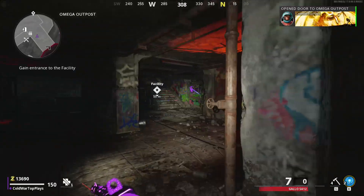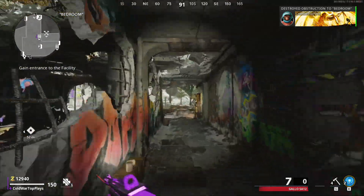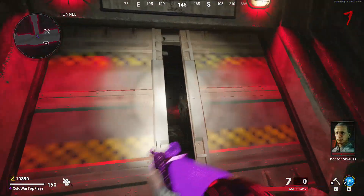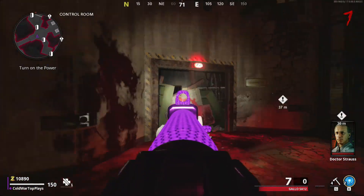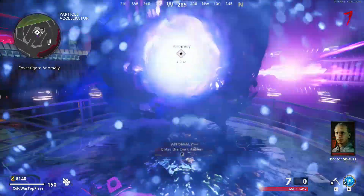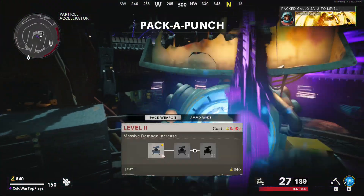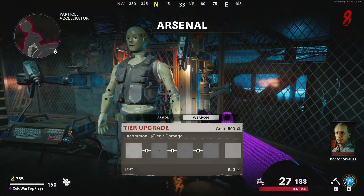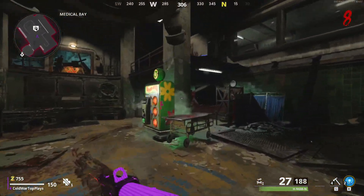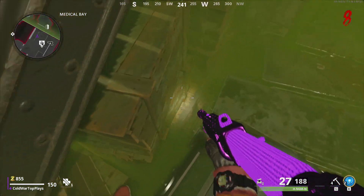Once you're around round seven or eight and have enough points, start opening the doors to the particle accelerator and turn the power on. On your way down, make sure you do not open the door towards the med bay — this is crucial for later on. Make your way down, turn on power, then activate the anomaly and get the pack-a-punch part. Once pack-a-punch is built, pack-a-punch your Gallo, add an ammo mod if you have enough points, then make your way to the armor station and upgrade your weapon from there.